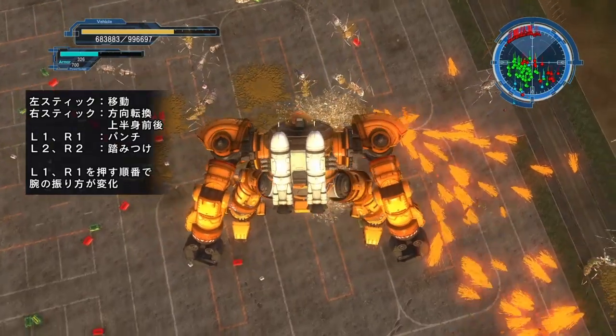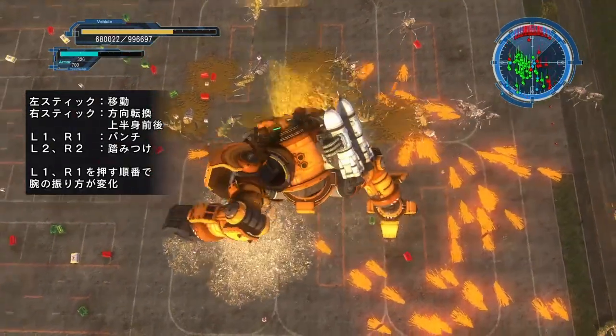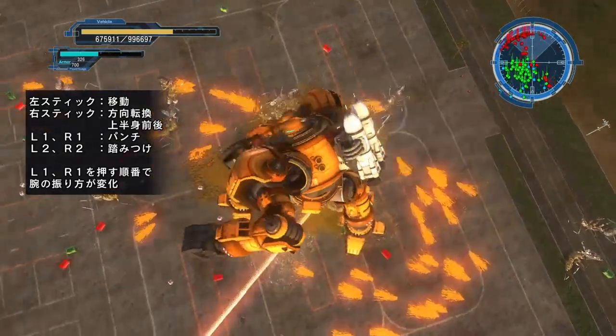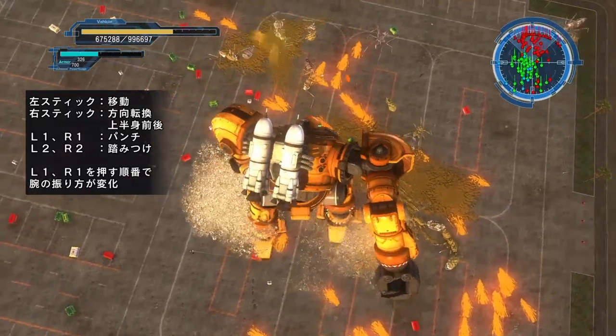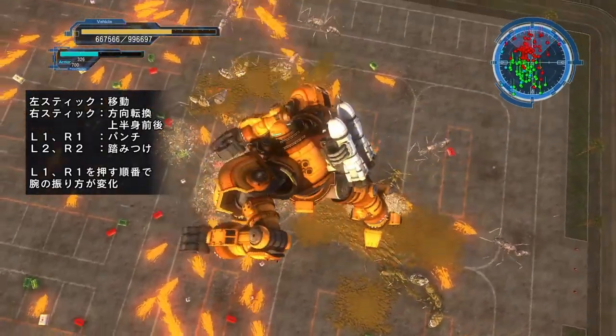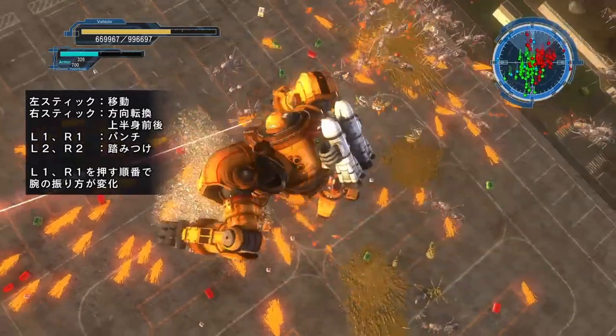The turrets stick to your toes and go with you throughout the entire battle — wherever you walk, they follow. They will probably run out before all the ants are gone, but they buy you time and save you on armor. As you can see, they've run out now, but that's okay — I should be able to take out the remainder of the ants without any problem.